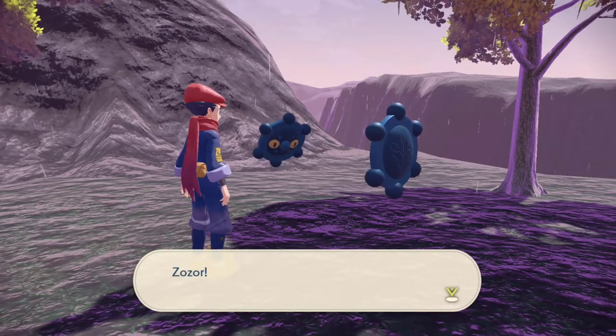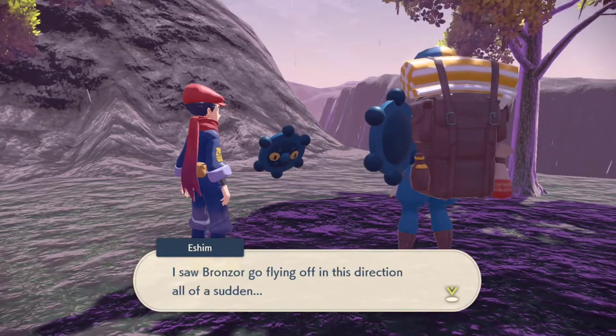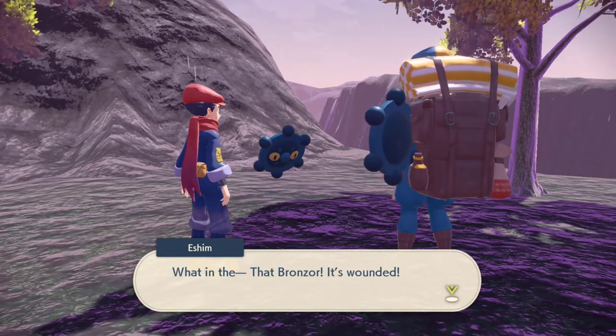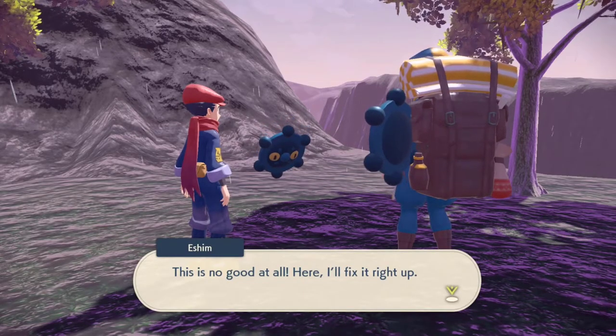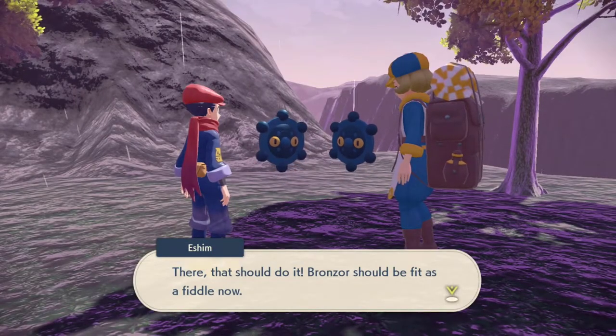The first one flew off in this direction, and apparently his friend Bronzord is wounded. Eshim is going to fix him right up. And then we've got a pair of Bronzords here that are looking real good, and they're actually going to hang out with you at your new camp for the rest of the game. So you get some cute Pokemon to hang out at your brand new camp.